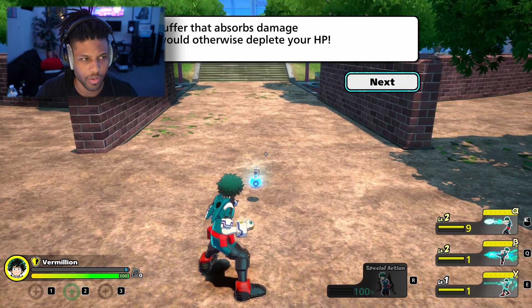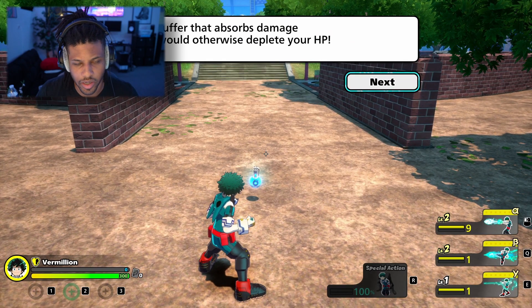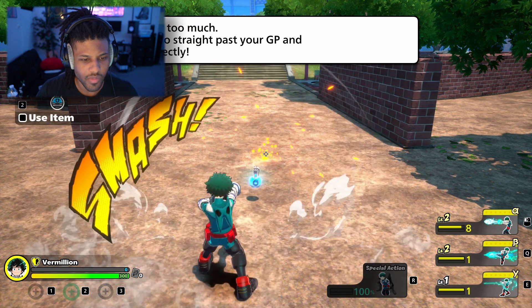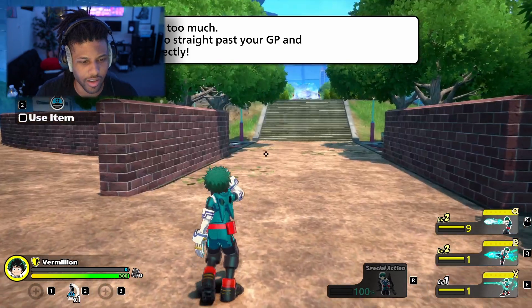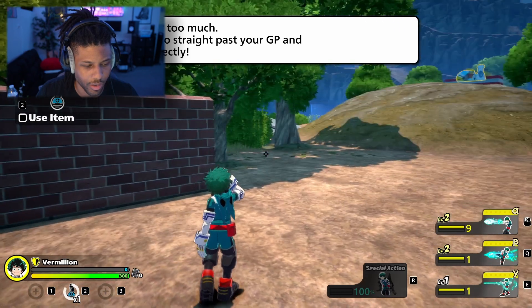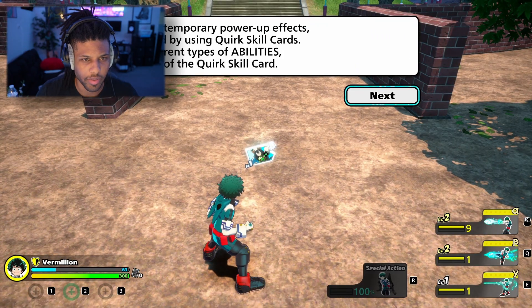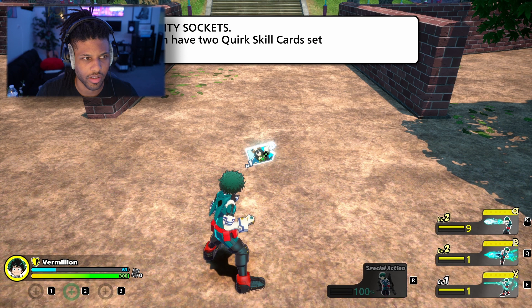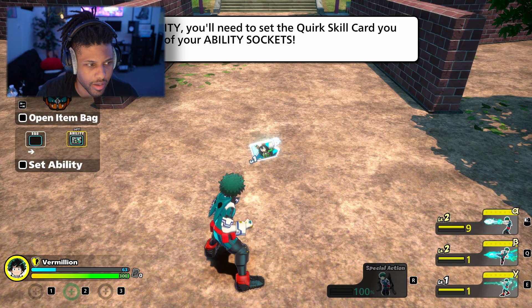GP — Guard Points. Your GP is a buffer that absorbs damage from attacks that would otherwise defeat your HP, so it's like a shield. Some attacks can go straight through though. We can't use it when we're moving or jumping. Abilities give you temporary power-ups which can be obtained. You have two ability sockets, which means you can use two cork cards set at the same time.